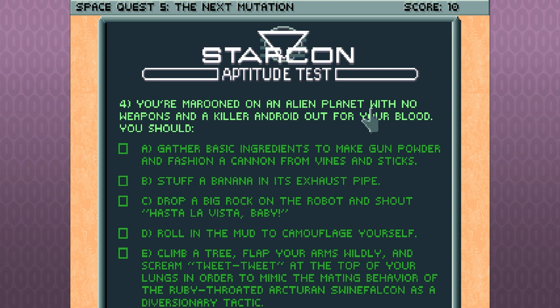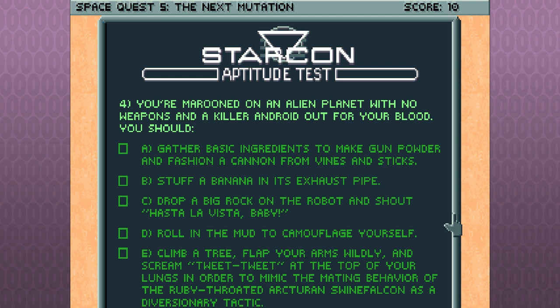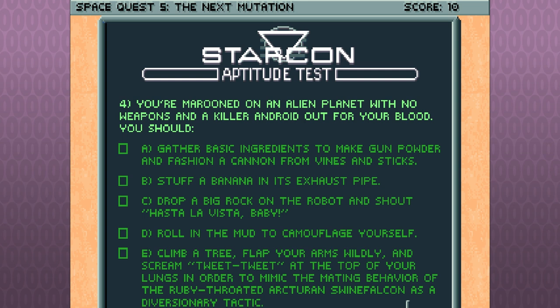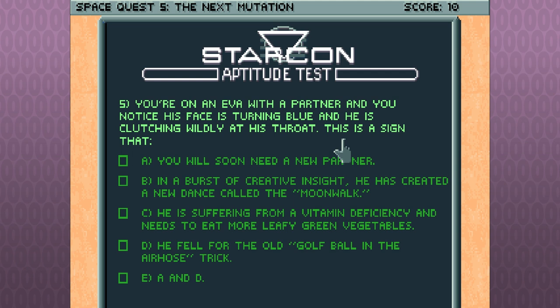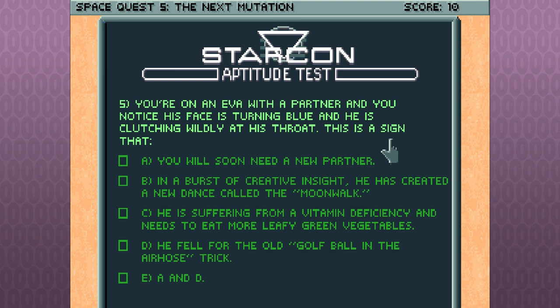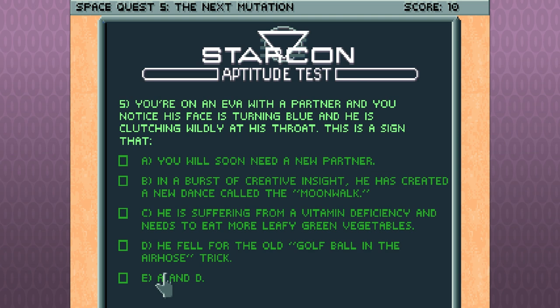You're marooned on an alien planet with no weapon and a killer android is out for your blood — gather basic ingredients to make gunpowder and fashion a cannon from vines and sticks, stuff a banana in its exhaust pipe, drop a big rock on the robot and shout 'hasta la vista baby,' or roll in mud and camouflage yourself. You're on EVA with a partner whose face is turning blue and clutching his throat — this is a sign he will soon need a new partner, he's created a new dance called the moonwalk, he fell for the old golf ball in the air hose trick.